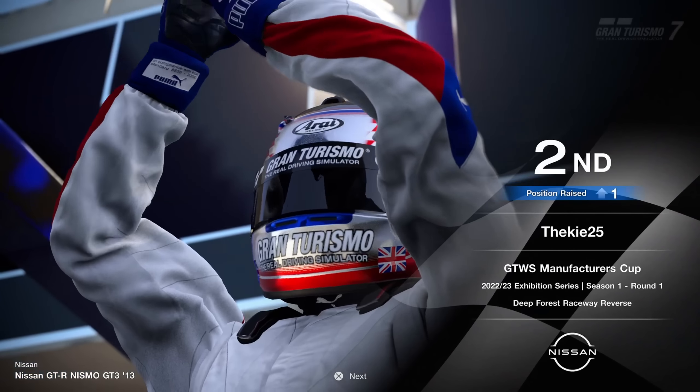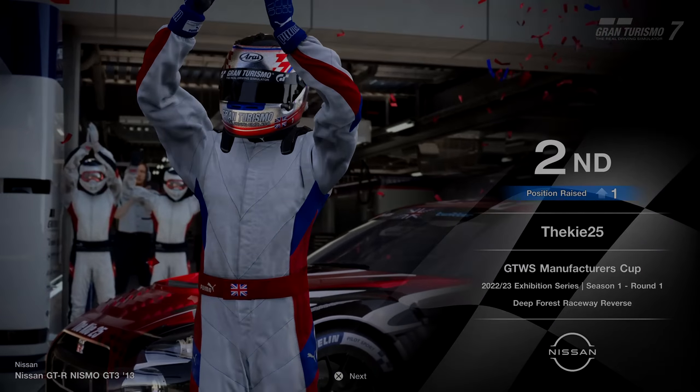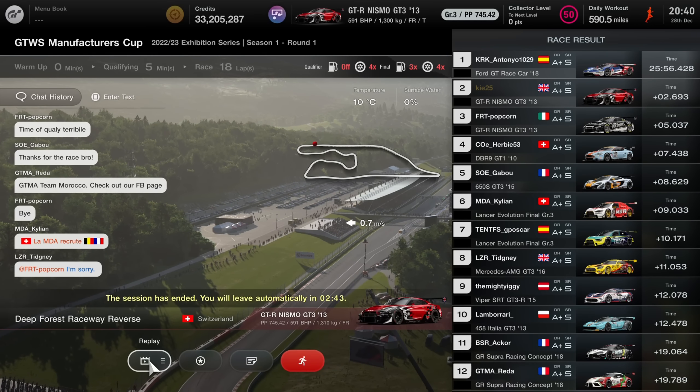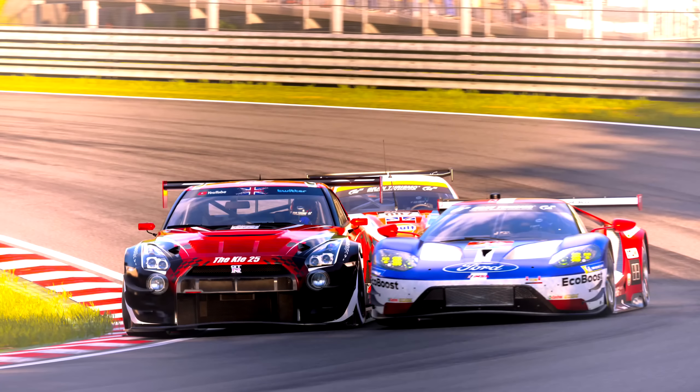A very solid P2 result — honestly didn't expect a podium from this combination after the first day of practice on this track. We come away with 341 points. The next round at Road Atlanta is going to be much harder — four-wheel drive will be strong there over a lap, but the Nissan GTR's fuel economy is nowhere near as good as some other cars. The Subaru WRX and Suzuki look like they'll dominate that race, but we'll see. Make sure you subscribe, hit the like button, and I'll see you for more videos — thanks for watching!